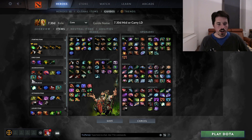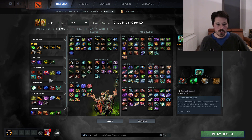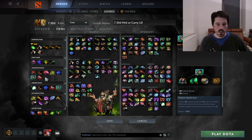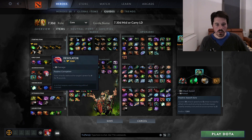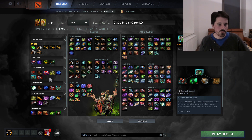A very natural follow-up for this build is Assault Cuirass. AC gives you attack speed, which you're kind of lacking with this build, some extra armor — because Lone Druid likes armor and also to compensate for Mask of Madness — and minus armor, which works really well with Desolator. So this is just the perfect item for this build.